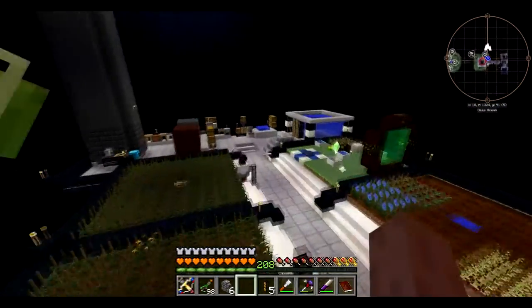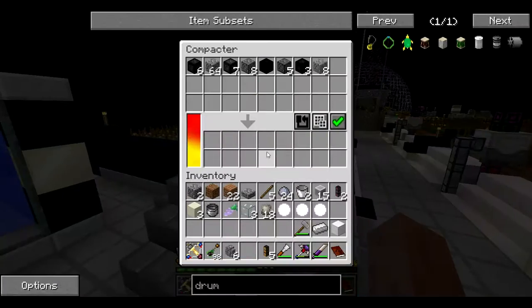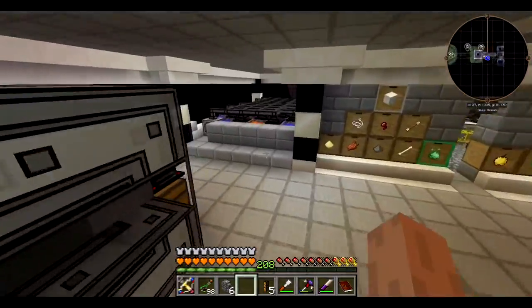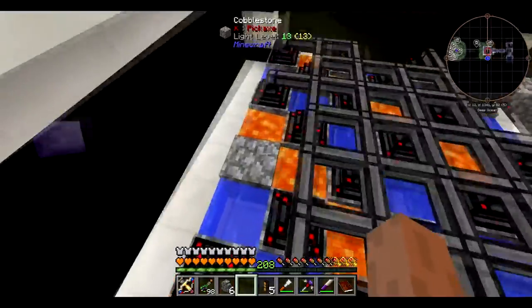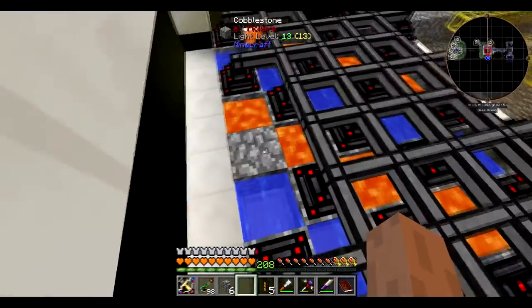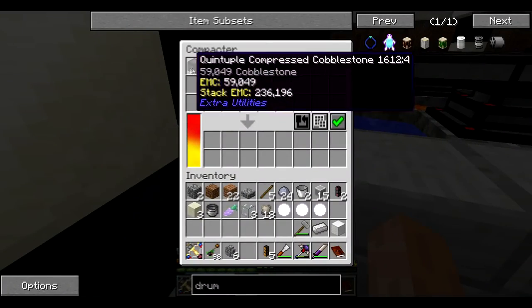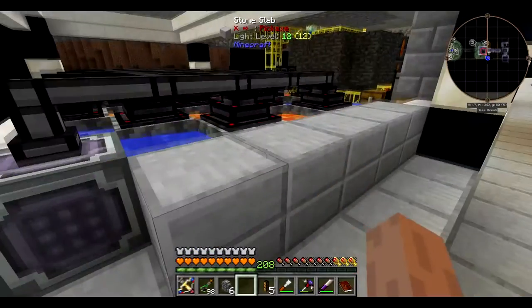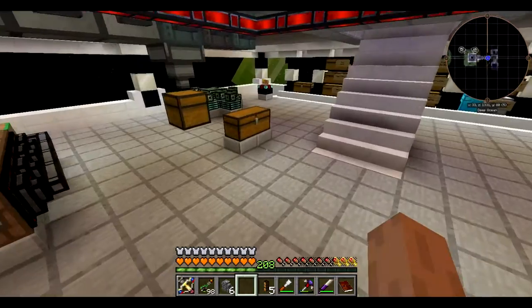I guess now it's time to explain what that thing is underneath my base. You all know that I made this cobble gen, and it's going alright — I have one septuple — but it is very, very slow. So I was bored and I made this monstrosity. I don't have a node here because for some reason this block does not want to harvest. I literally just finished making this and it's already got four quintuple, so it is making cobblestone very fast. That will help me get on to getting bedrockium and whatnot.